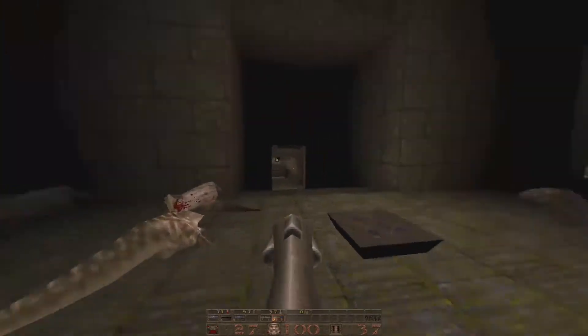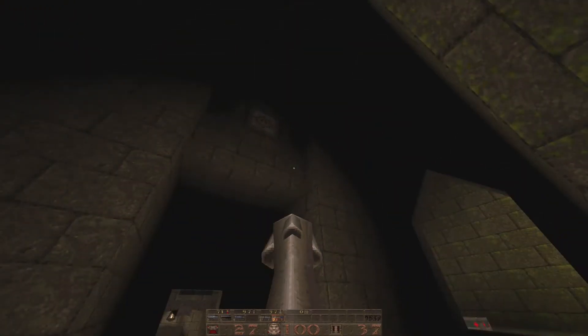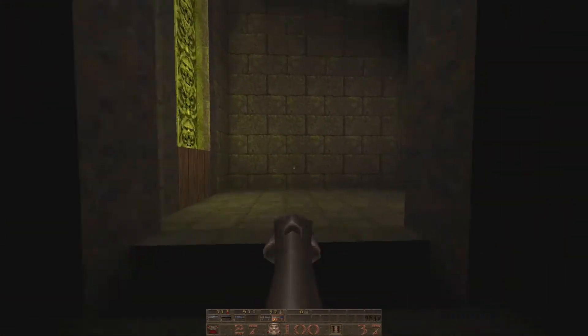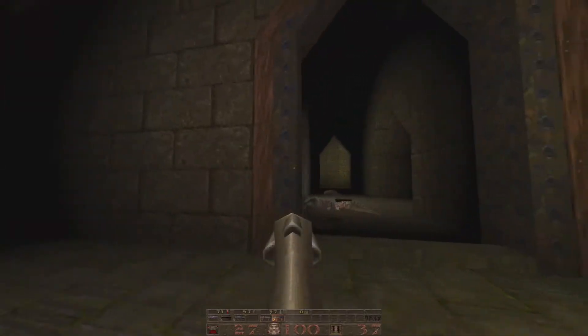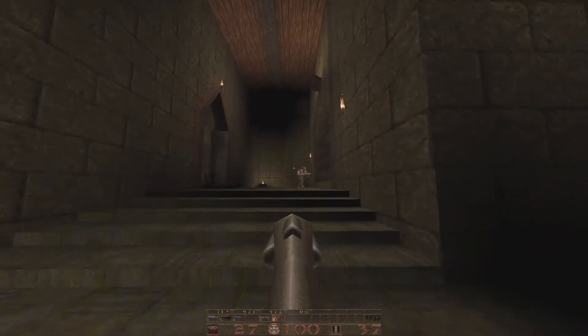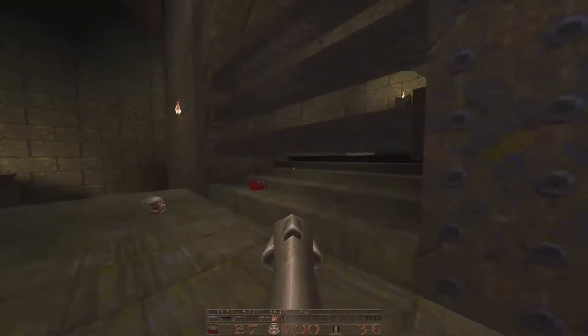I was talking about that exact same thing in a recent video — when you introduce and show a weapon, the very old-school Quake derivative is that you've got to fight for it. You see a rocket launcher? It's like, okay, you've got to earn this rocket launcher. Boom boom — I got 36 rockets, I'm using them!